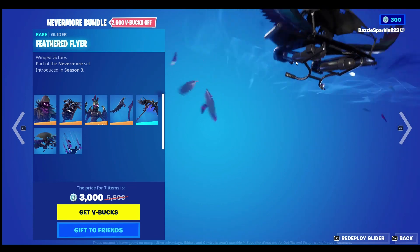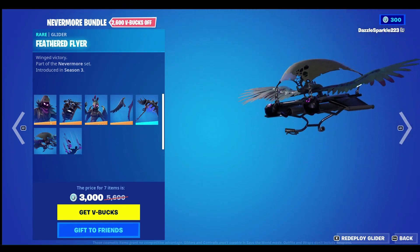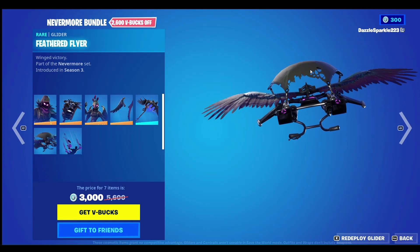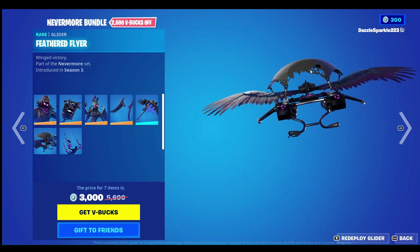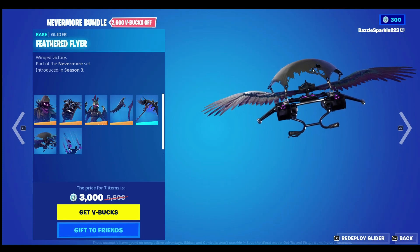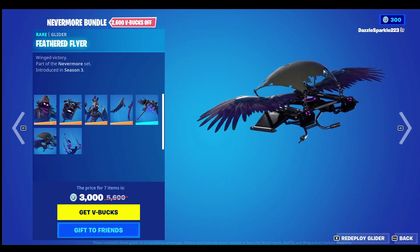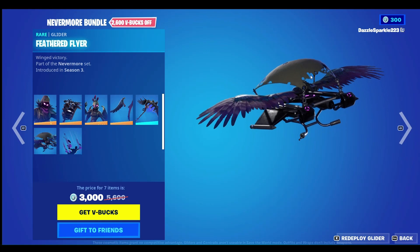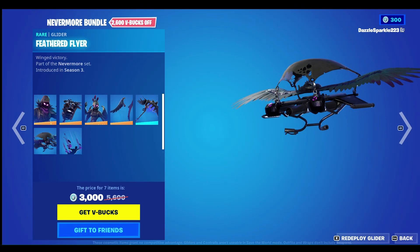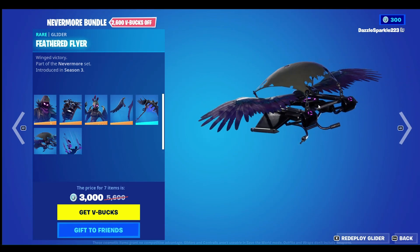Feathered Flyer — this is the favourite glider from this game in my opinion. It has a damaged glider aesthetic, plus a parachute and wings coming out. This is nice — 9.5 out of 10.